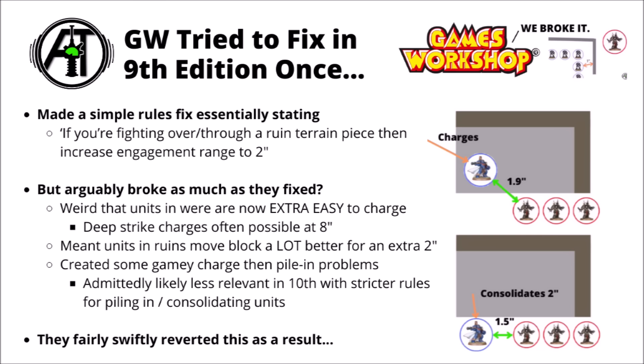As with the diagram here, you could have a Space Marine captain charge and be within engagement range of those Chaos Terminators, then consolidate an extra 2 inches out of the ruin and stop the rule from being in effect anymore — and then suddenly be out of combat with the Chaos Terminators unable to strike back. Admittedly, that one's going to be far less of a problem in 10th edition, where the charge and piling and consolidate rules are so much tighter.